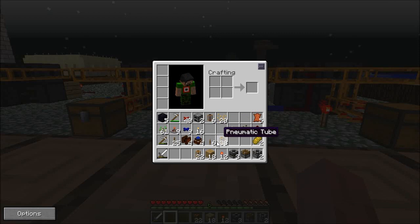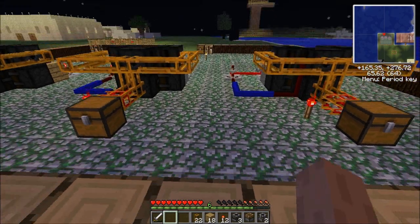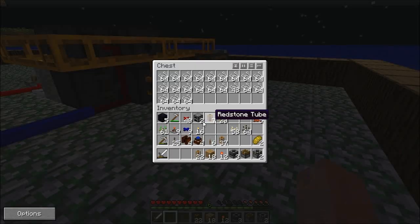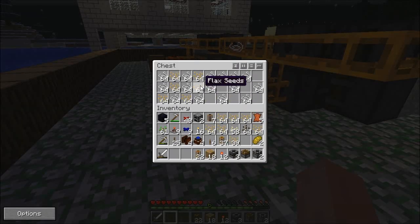To make these red power pipes, all you need is a normal pipe with redstone and you get a red power pipe — this is how you do it. That chest is fully filled as well.